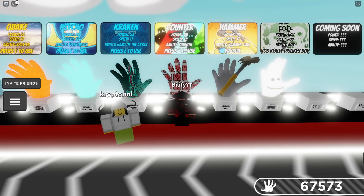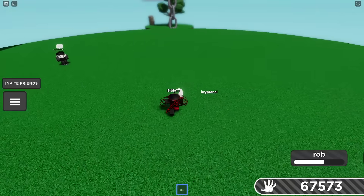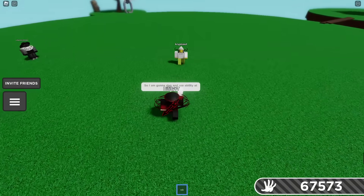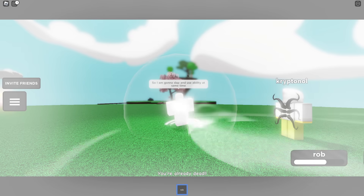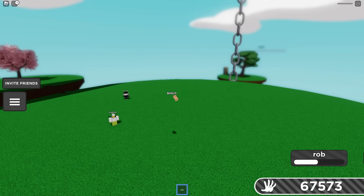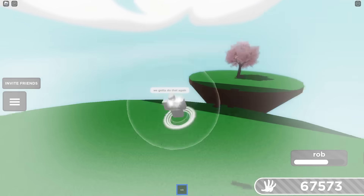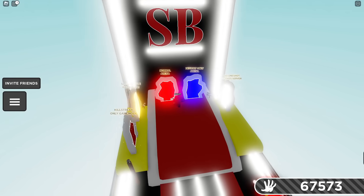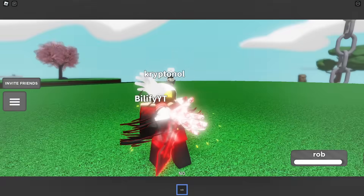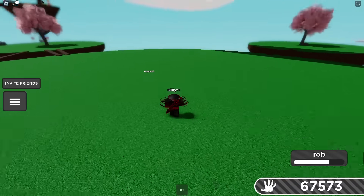What happens with the Counter glove? What happens if a Rob user runs into you while you're countering, or when a Rob user slaps and uses their ability? Nothing — it bypasses Counter. What the... so this is the one punch. Oh yeah, that's so interesting — this is another glove that has the ability to kill the Rob glove. What happens with the third animation? It bypasses one of the three counters.